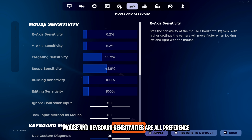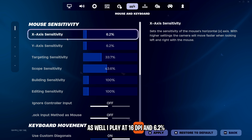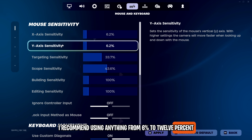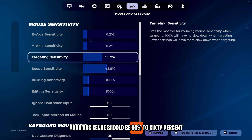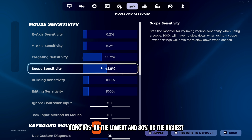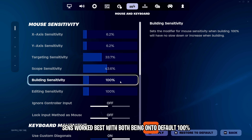Mouse and keyboard sensitivities are all preference as well. I play at 1600 DPI and 6.2%. I recommend using anything from 6% to 12% as the highest. Your ADS sense should be 30% to 60%, and for your scope, 30% as the lowest and 80% as the highest. Building and editing sense work best with both on the default 100%.